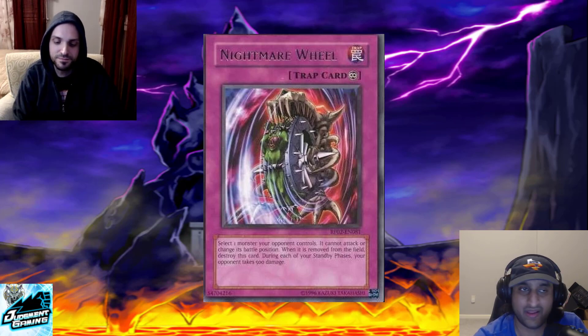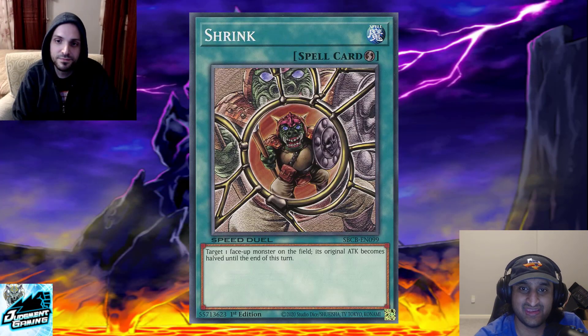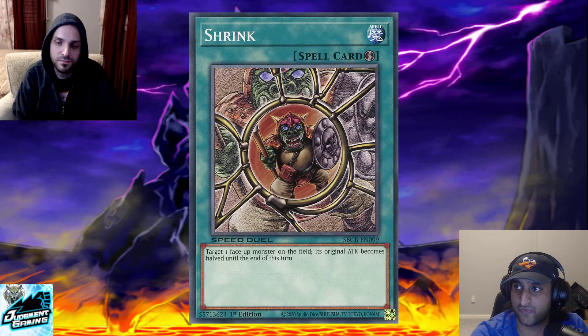Number eight: we have Shrink coming in at number eight. Shrink is like the definition of a solid card — it's good, it has a variety of uses, but it's not a card that can turn the game around on its own necessarily. It requires you to use it in the correct situation for it to have that much of an effect. There are cards later on this list that just playing the card — without even worrying about timing — can turn around a game that's going badly.